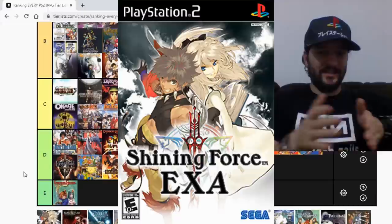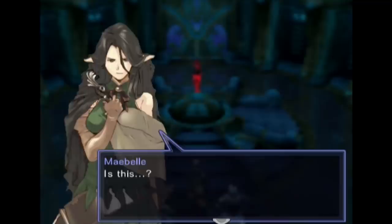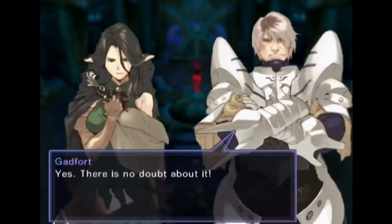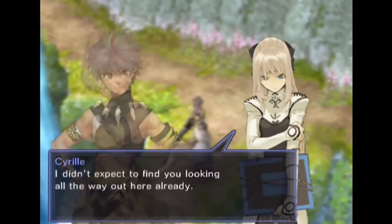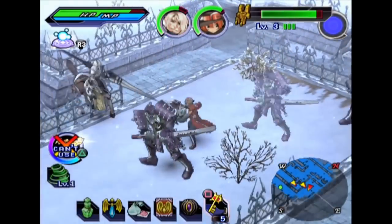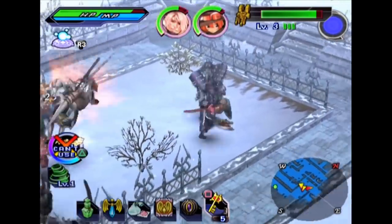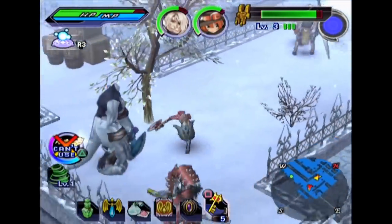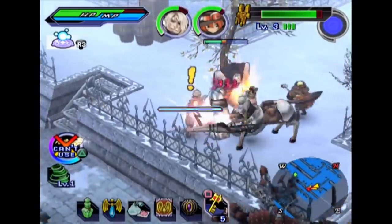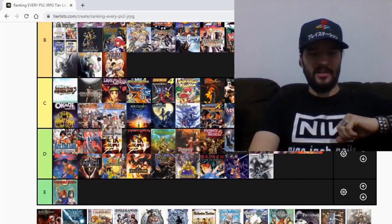Shining Force EXA, however — the sequel, not connected at all to Neo story-wise — is a much better game. Just like Fullmetal Alchemist 2, Kingdom Hearts 2, Dark Cloud 2 — it did everything right. But it's still a freaking grindfest, still brutally hard, brutally tiresome because it's a button masher and you get tired often because the missions can be so goddamn long. I can rank this game higher than B — I want to give it a C — but just because I love the music and the dual character protagonist, I'm gonna give it a B.